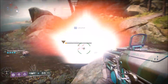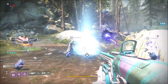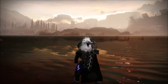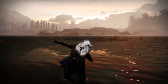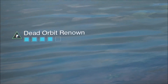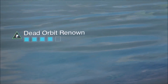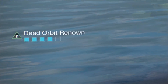You earn Renown by completing destination events. You get one Renown for killing a high-value target and opening the chest that dropped. You also get one Renown for completing a patrol mission, and you get three Renown for completing a heroic public event. Once you collect Renown, you get a cool little animation that shows the faction you pledge to — I went for Dead Orbit, I need that Graviton Lance Catalyst. You can stack up to five Renown at a time. It's worth bearing in mind that the more Renown you have, the harder things will get for you. Your health will regen super slow, you do less damage while your enemies do more damage, and if you die, you lose one Renown.